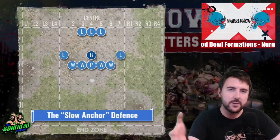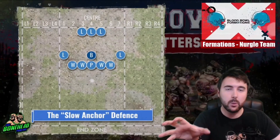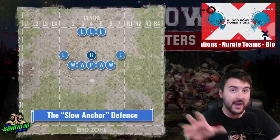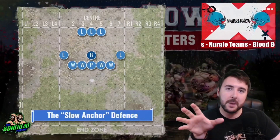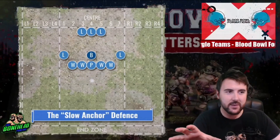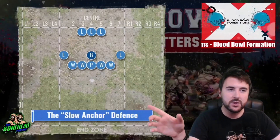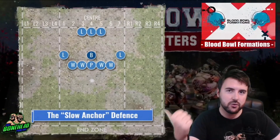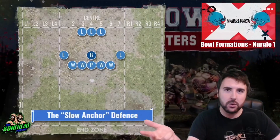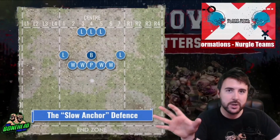When it comes to playing Nurgle on the defence, you've got two kinds of actions. You can gum up the line — gum up where your players are likely to be in a position to stop their players — or you can wait patiently. So what we've got here first is the Slow Anchor Defence. This is a very flexible formation for Nurgle, and this one is going to be useful if you're playing against a team that is stronger or as strong as you — so against Chaos, another Nurgle team, Black Orcs, Lizardmen, teams that are going to outbash you. You can disengage.